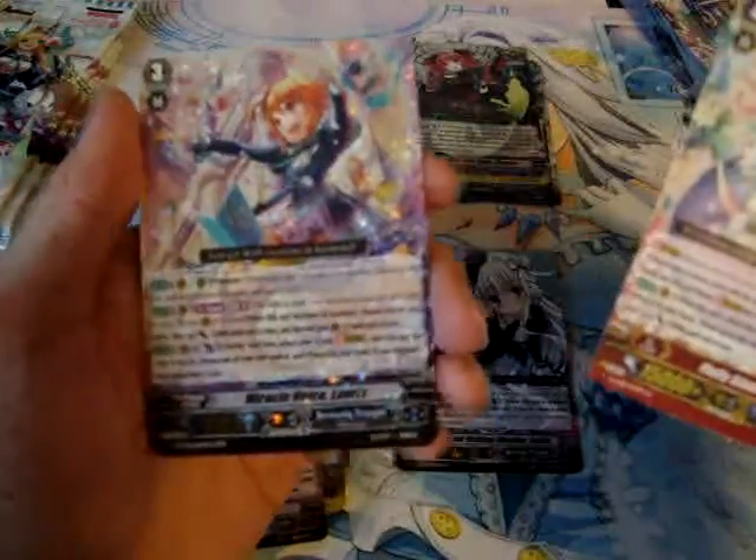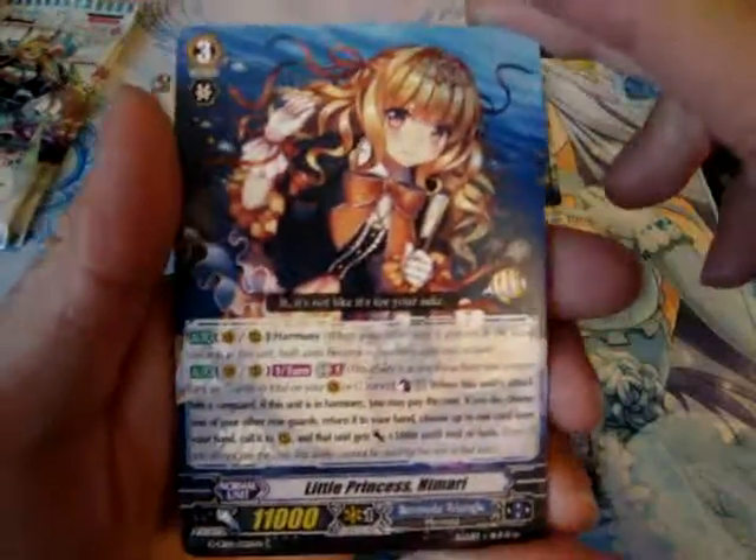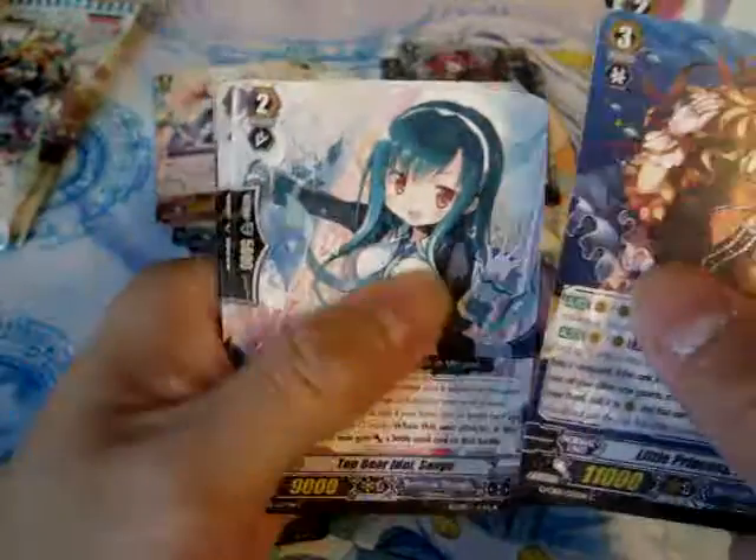Trigger. Stride. Another triple rare! Sweet, so we get two triple rares — I'm down for that. Give me more triple rares! This makes it better than a normal extra booster box. It's a clam booster. Sweet.